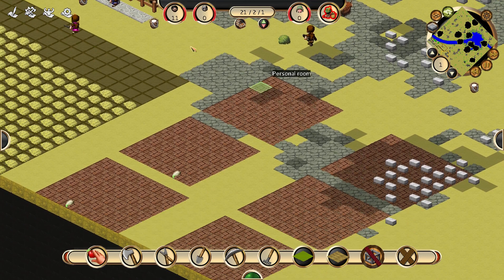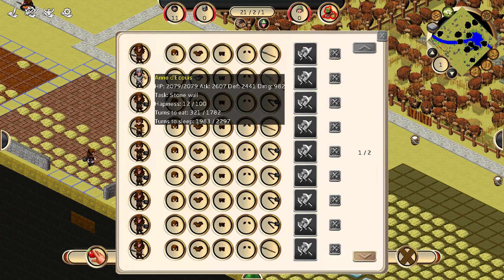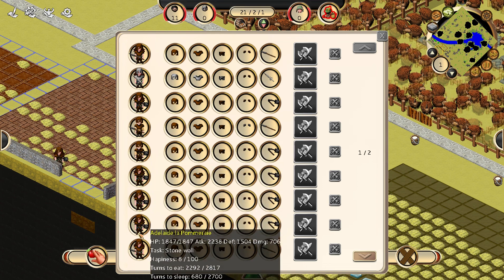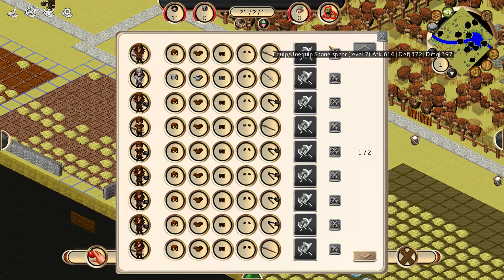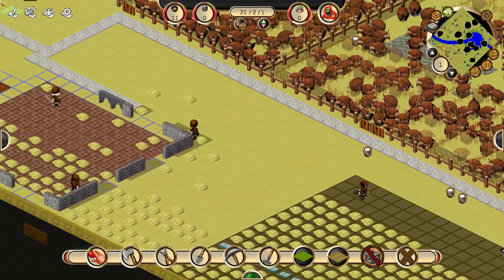We haven't gotten any new people — it may just be because none of my people are that happy. Yeah, 1, 12, 17 — they're not bad, but a lot of them aren't necessarily happy either. We'll have to give them a break from all this work for them to really get that happy.